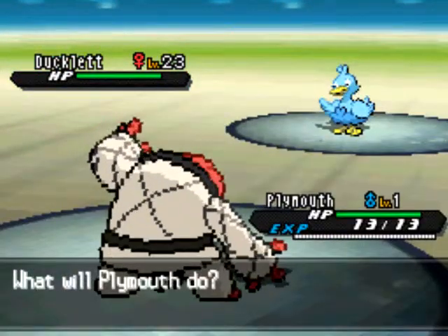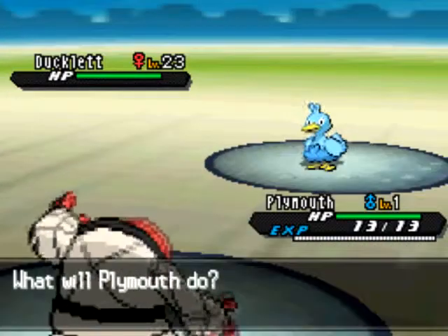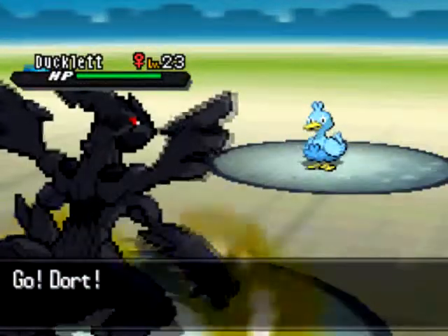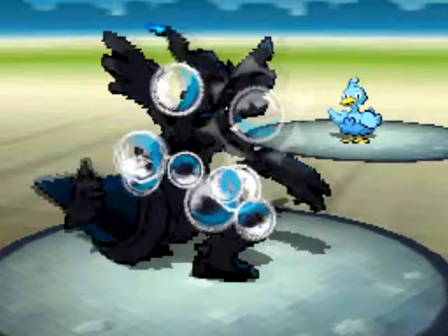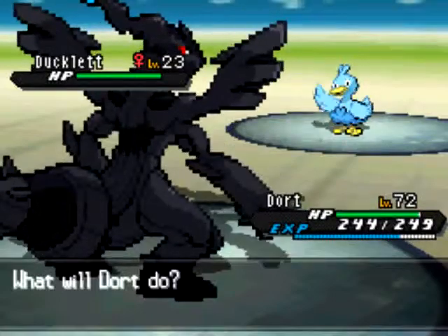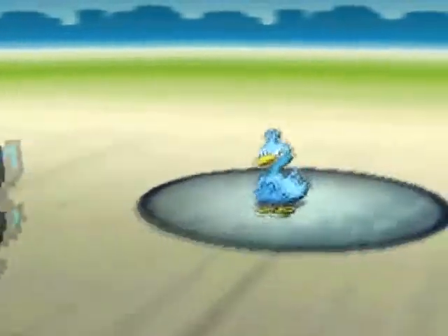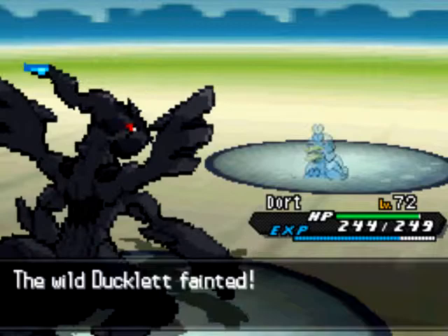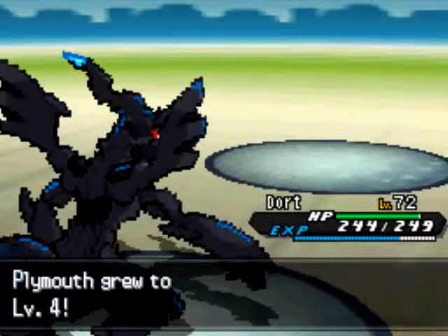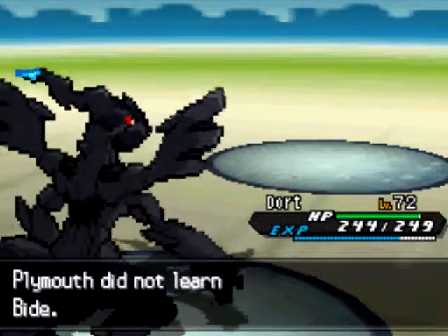I am going to bring in Plymuff, which is my Pokemon to be EV trained in HP. I am going to do the specific routine: I switch out and bring in another Pokemon that is already EV trained. There is Dort Highway, which is my Zekrom. It gets hit by a Bubble Beam — it even gets a crit. I go for a Crunch and that KOs the Ducklett. That is my first 10 EVs in HP, while Plymuff levels up.